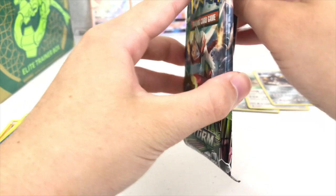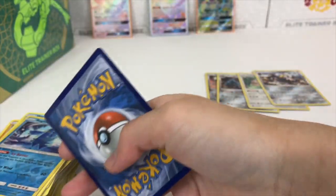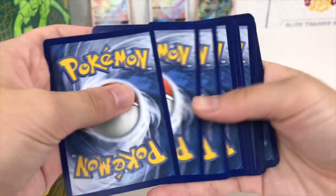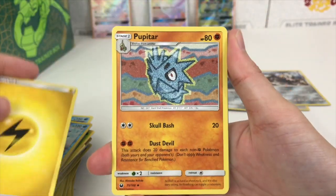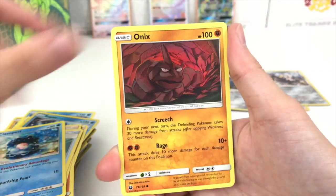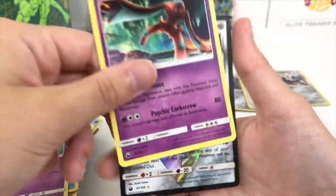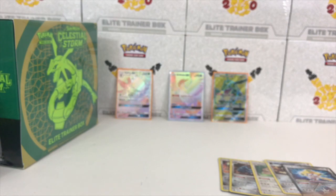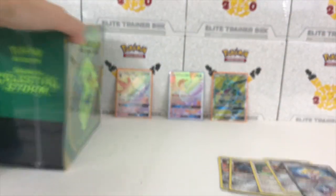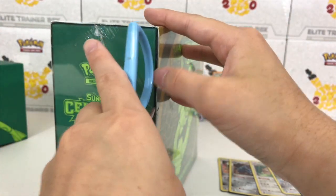Last pack from this elite trainer box — these elite trainer boxes are not doing too great, and I keep dropping the cards. The real question is, was I ever a professional YouTuber? Nope. Jirachi prism star and Deoxys — all right, I'll take that! We got one prism star, so that's not bad. Let's angle up the camera while we crack open this second elite trainer box.